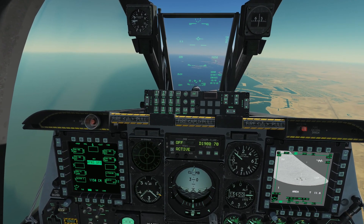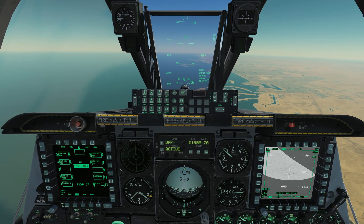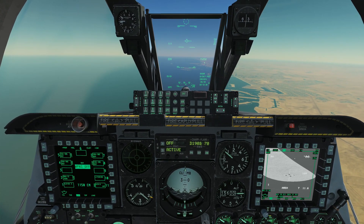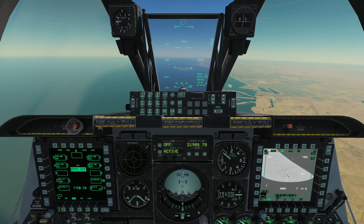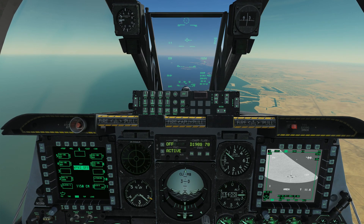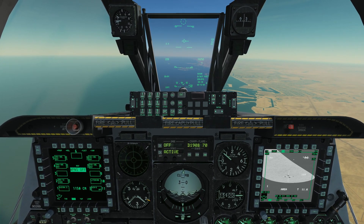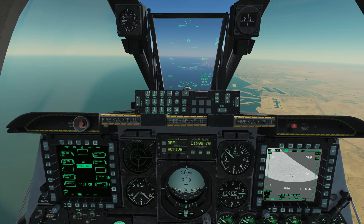Welcome back to DCS World and aboard the A-10C Warthog for another tutorial. Today we're going to look at the CBU-105 and by extension the CBU-103 wind corrected munition dispensers. In our last video we talked about JDAMs, and the CBU-103 and 105 behave much the same way except that they are cluster bombs. These weapons are GPS/INS guided — they are essentially JDAM cluster bombs. Officially they're called wind corrected munitions dispensers, or WCMDs.